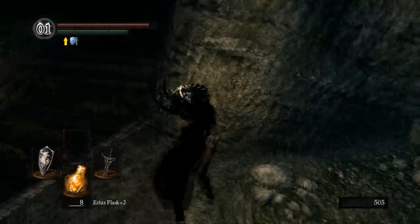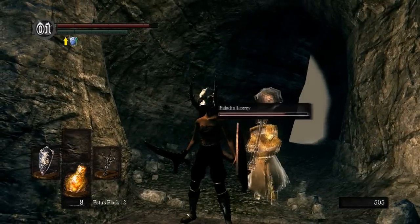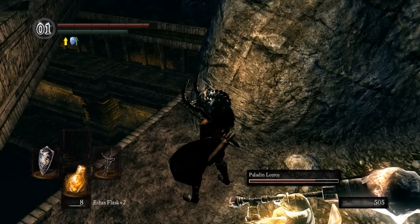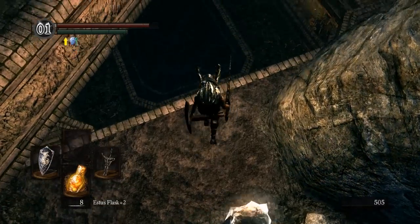So now you're ready to take on Pinwheel. It's pretty easy to get down here — it may take a couple of practice runs, so you may want to practice getting down there before you pop Humanity, because you don't want to waste one. Anyway, here we are — let's go take on Pinwheel.